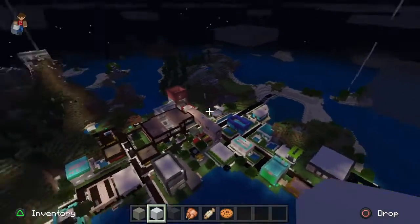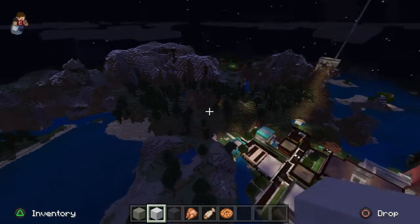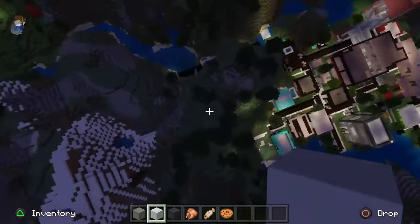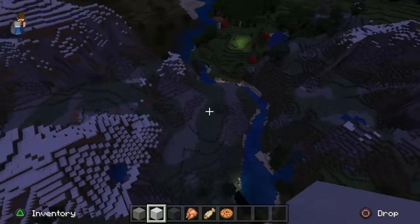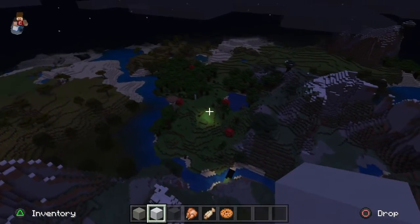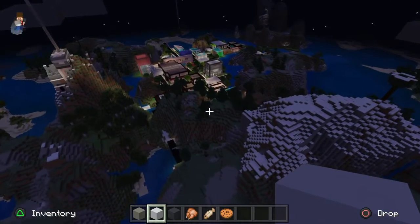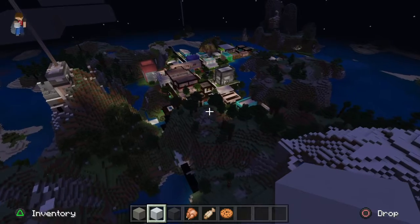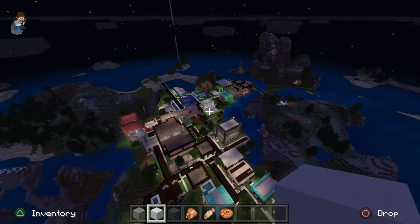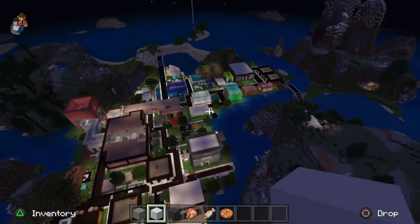I pretty much ran out of space by this point. It's a nice little town — I was starting to expand this way. I made an entirely underground road, and we can see it going through this mountain. I cleared the forest here because I was going to expand around this way, but by then I had already given up on the city sadly. I might go back to it and do a reconstruction.